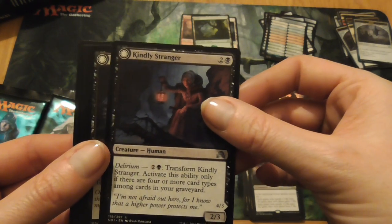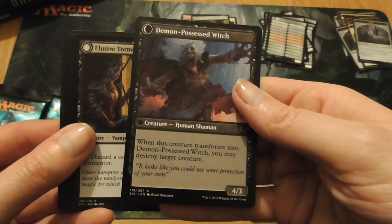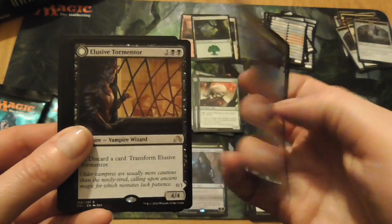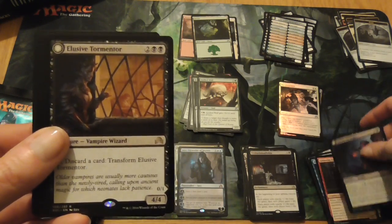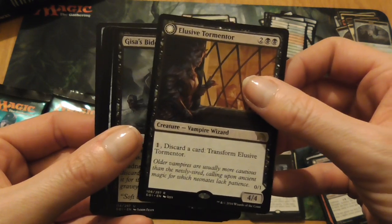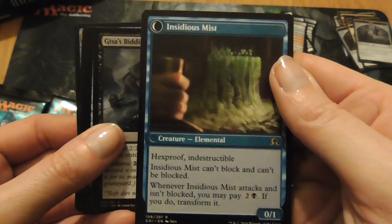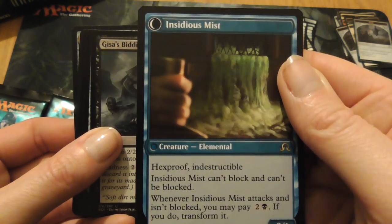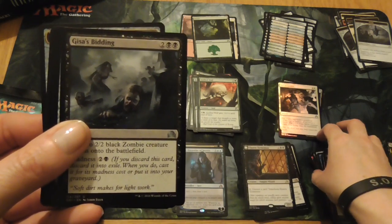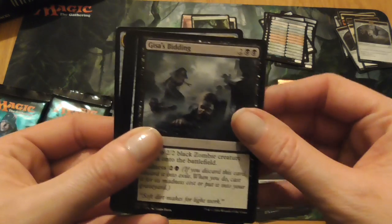I know this one, I like this one — Kindly Stranger, which turns into Demon-Possessed Witch. Look at that face, I love it! It's uncommon. And another one — Elusive Tormentor, a vampire wizard who turns into Insidious Mist, a creature elemental. Nice. One of the more famous vampiric powers — turning into mist.